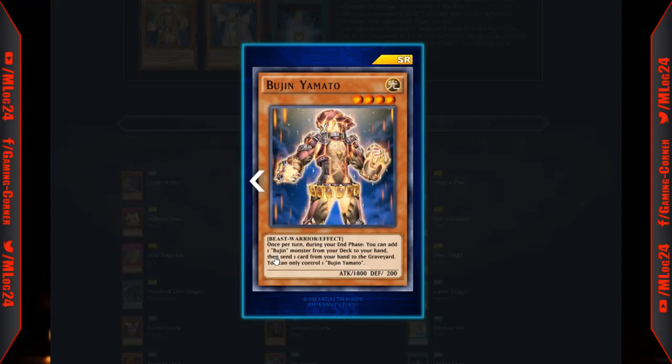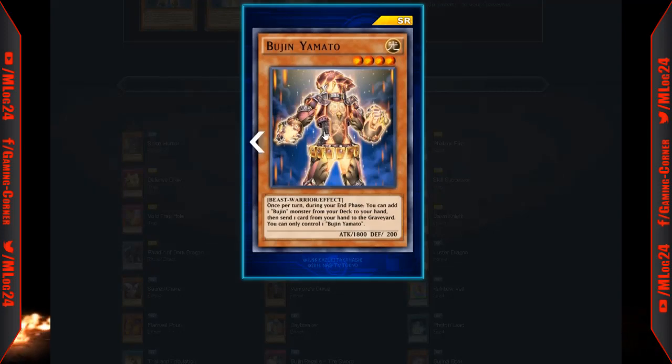Bujin Yamato was actually one of the key cards in the Bujin deck. Once per turn during your end phase you can add one Bujin monster from your deck to your hand, then send one card from your hand to the graveyard. You can only control one Bujin Yamato. This card basically lets you search for everything in the deck — it's a key card for Bujins. If you're planning on running Bujins you'll need two to three copies of it.